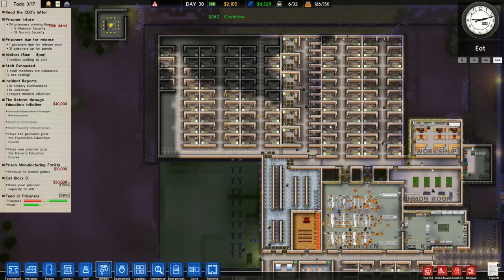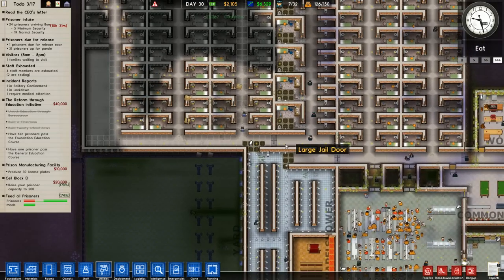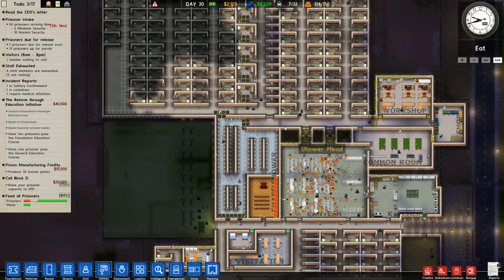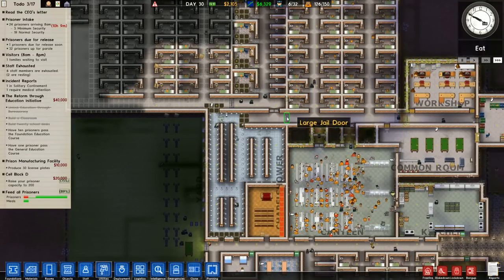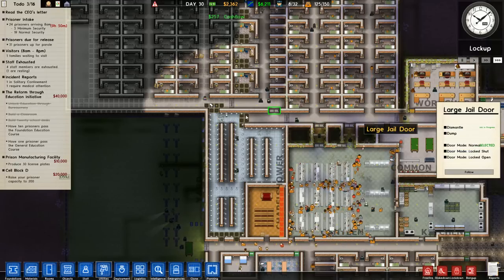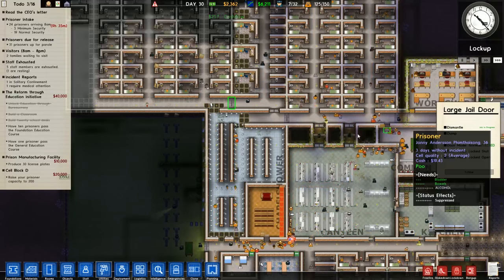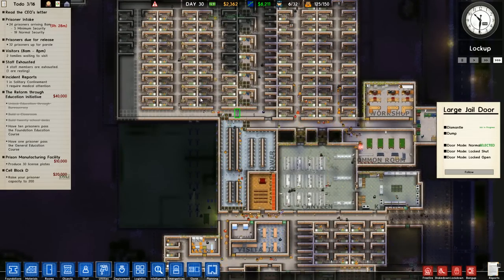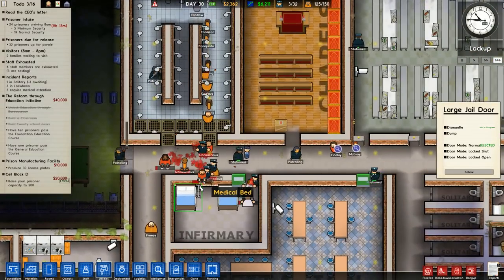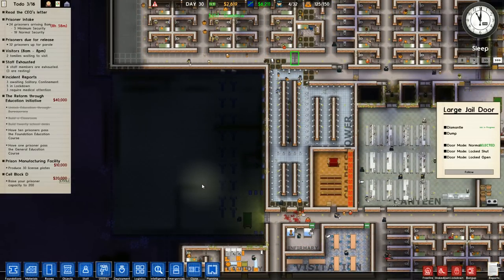It'll take a little while for problems with our prison to manifest, if there are problems. I'm admittedly a little scared about that. Why don't we just dismantle these jail doors? How has this never occurred to me before? We had these jail doors here specifically to keep prisoners from being able to just wander wherever they wanted. Another fight right here. I wonder if that's something to do with the yard — it's such a crapshoot to get into the yard because there's still only that one door.